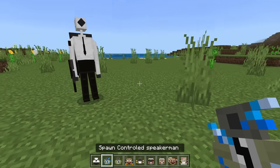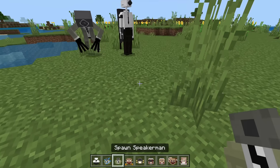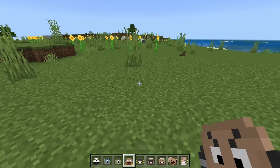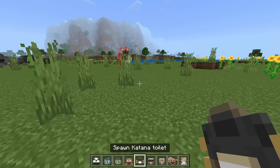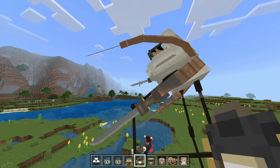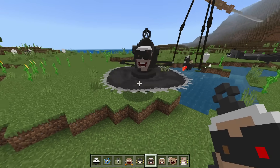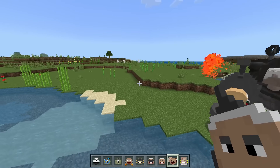Controlled speaker man — so some of them are controlled. And this is a normal speaker man, which is dancing, since it's a speaker. Fly toilet — it's a toilet that can fly. Katana toilet — a toilet with katanas for arms. I'm actually starting to like this design.